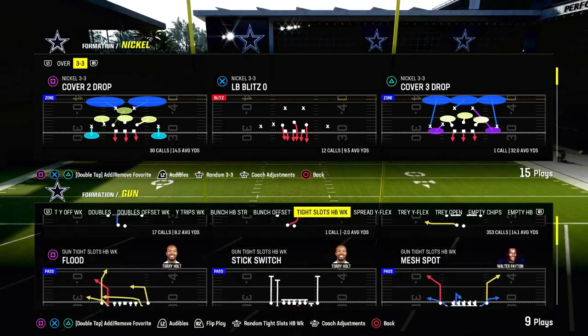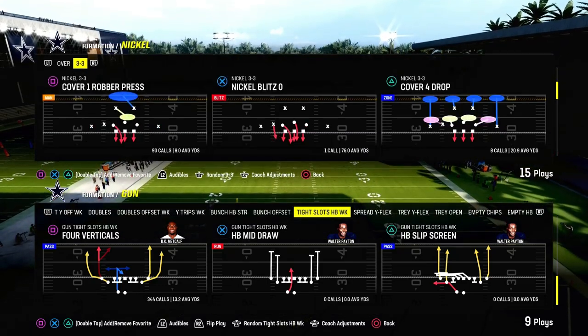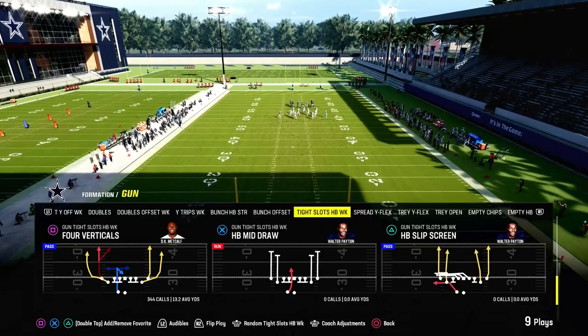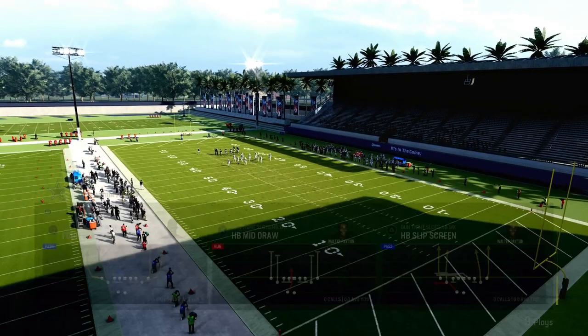If you guys have seen me stream on YouTube occasionally here on the channel, I told you guys that this is, in my opinion, pound for pound the most versatile, effective play in the game. It is the Gun Tight Slots Halfback Week formation in the Bengals playbook. We're taking a look at the play: Four Verticals.